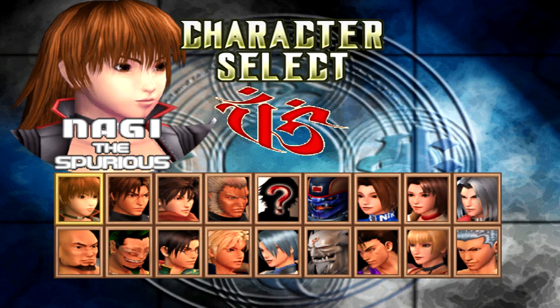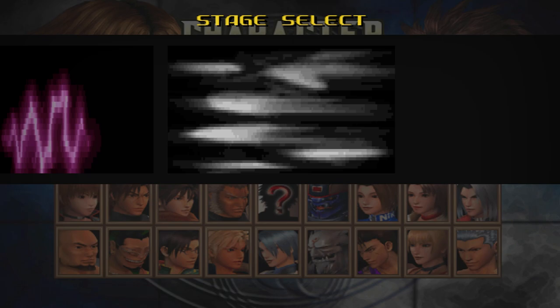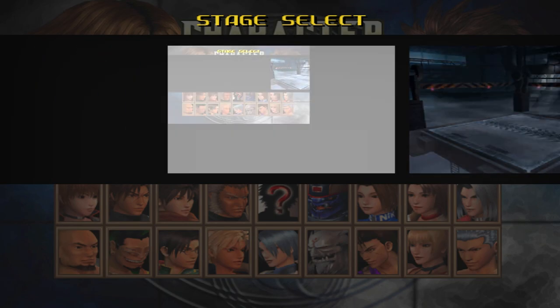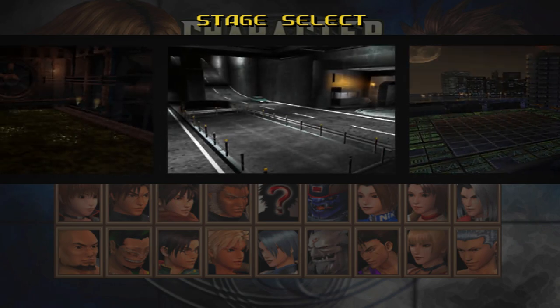I'm going to pick Yugo versus Buzozima for a change. The UI glitches a lot in this prototype — I'll say that now. Let's go to the freeway for a change of pace. This also sounds different.